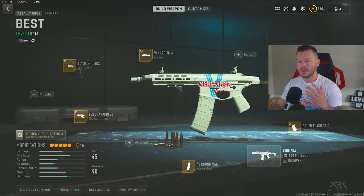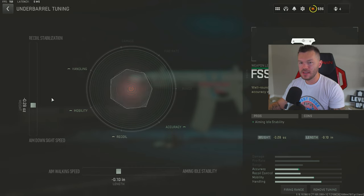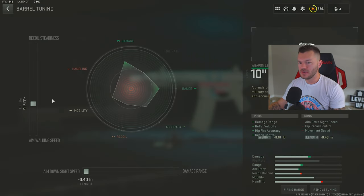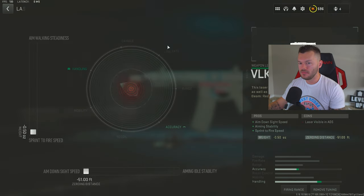Next is the Chimera — another AR that rarely gets used as a true AR, more of a hybrid sniper support and SMG. First, the FSS Shark Fin 90 at negative 0.28 and negative 0.10 for aiming idle stability — you don't need much for closer ranges. Then the 10SA Phoenix barrel for damage range, bullet velocity, hip fire accuracy, and recoil control, tuned negative 0.16 and negative 0.40. After that, the VLK Laser 7mw, maxed out for sprint-to-fire speed and aim down sight speed.